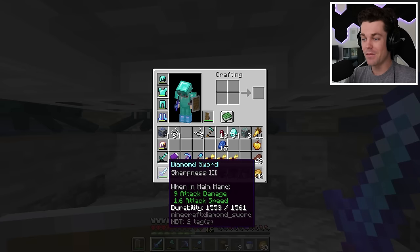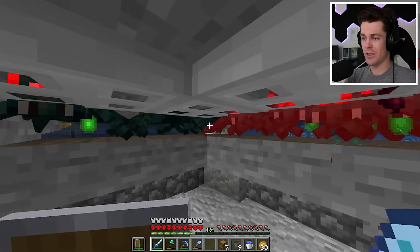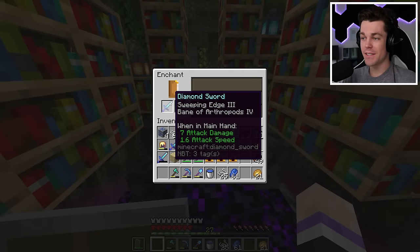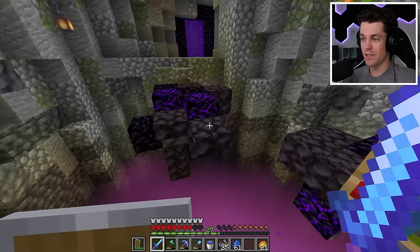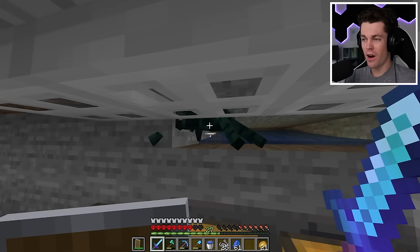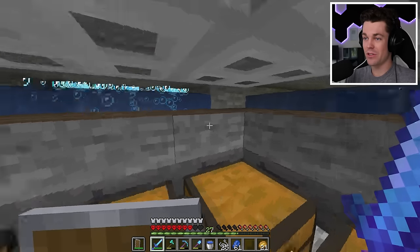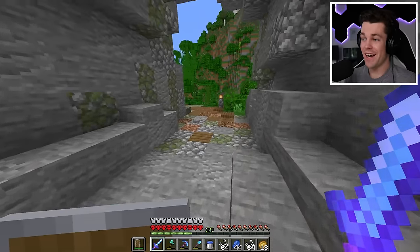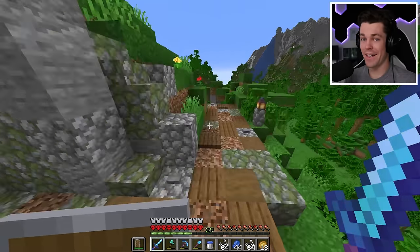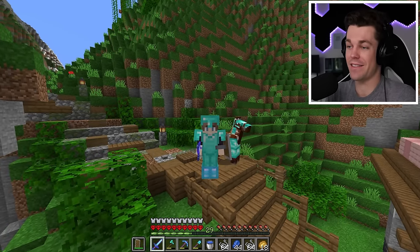I'm back at the XP farm and this time, since I have a fully healed up diamond sword, I'll be able to get a lot more XP. I'm all out of levels now, but I managed to get sweeping edge 3 and bane of arthropods 4, which is honestly not too terrible since I'm using that cave spider XP farm. After some more enchanting, I wasted all my levels and didn't get a single good enchantment, so I'll be back once I have the sword maxed out.